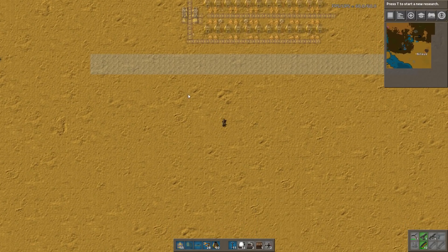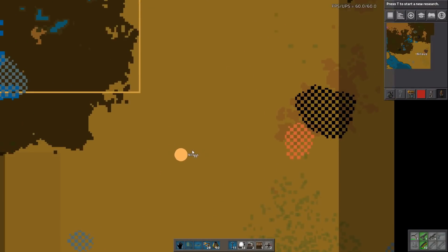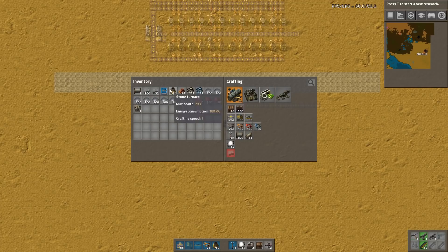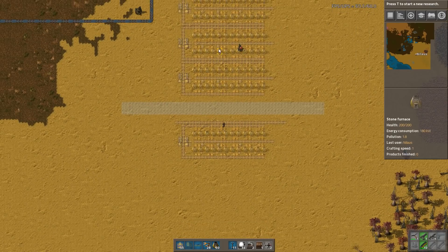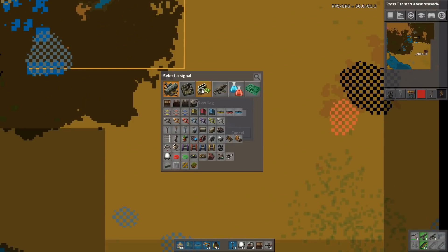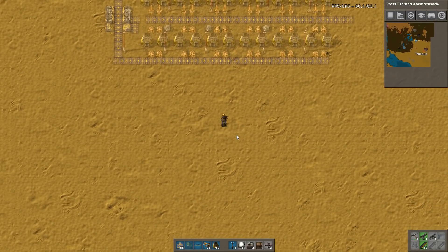So now I have iron and copper — you can see it's already taking up a lot of space. The next thing I'd build is a line for stone, so whatever stone I have I drag it onward without smelting it. I'll mark this area with a stone icon, this one with a copper icon, and up here with the iron icon.